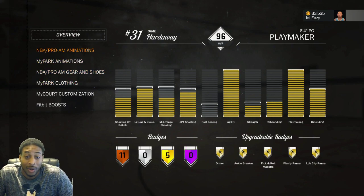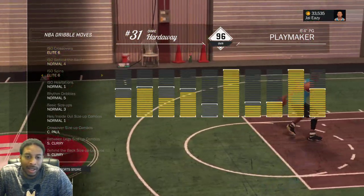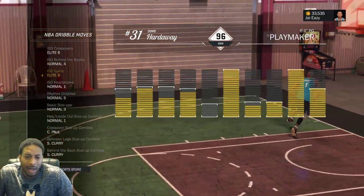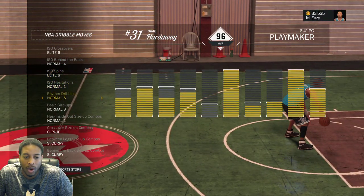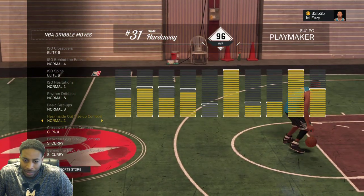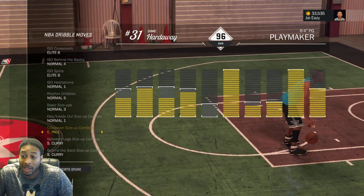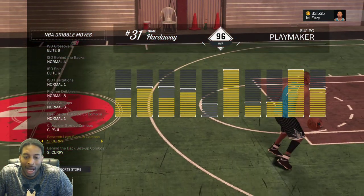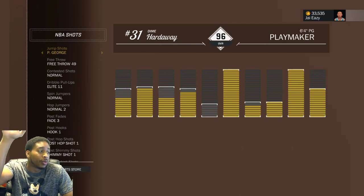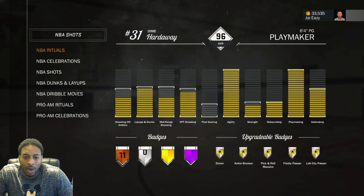Signature styles: ISO Elite 6, behind the back Normal 4, spins — you can drop people with Normal 2 so you might want that — Spins Elite 6, Hesitation 1, Rhythm Dribble Normal 5, Size Up Normal 3 for the stepback hesitation. Crossover — I love the Chris Paul crossover, not a lot of people use it. Steph Curry between the legs and behind the back. Jump shot is Paul George on all of them — as soon as he turns the wrist over, let it go and it's cash. Dribble Pull Up Elite 11.